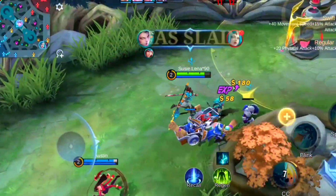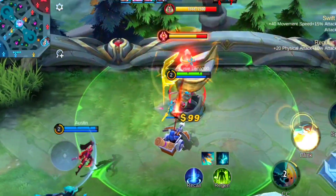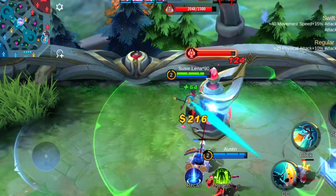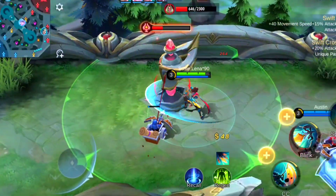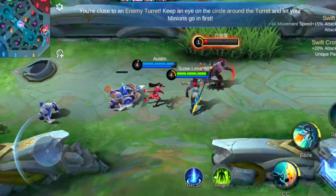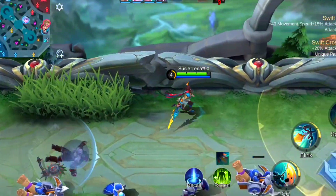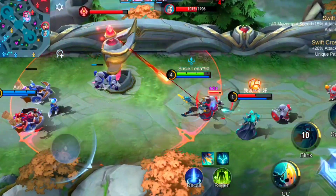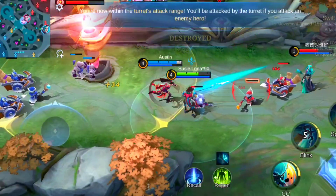First blood! The enemy has been slain! Your whole body is a weak spot! You destroyed the turret! The enemy has been slain! Tranquil as a poem, but raging within! Your team destroyed the turret!